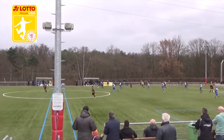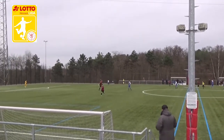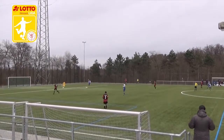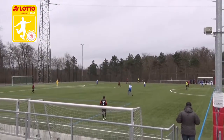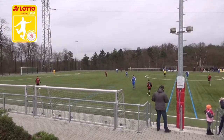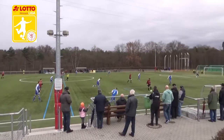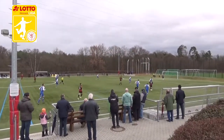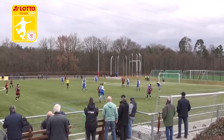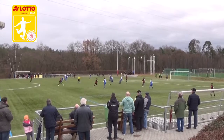We just lost possession, so I'm tracking back rather quickly to get with my defensive line. When we get the ball again, I'm stepping out wide, providing that width. Our six passes it to our center back. I make a nice inverted run and circle back to receive the ball, turning. Got some players around me, so I kind of check back, play an easy ball in so we can switch it. And I step out wide again, creating that width for the team.